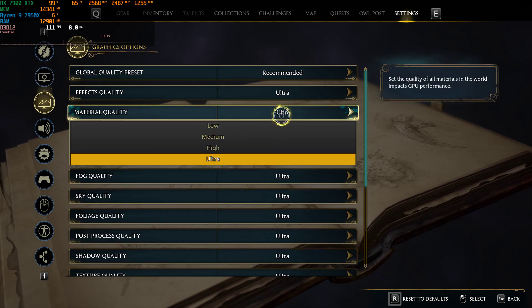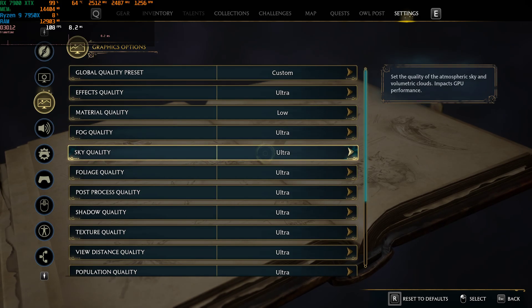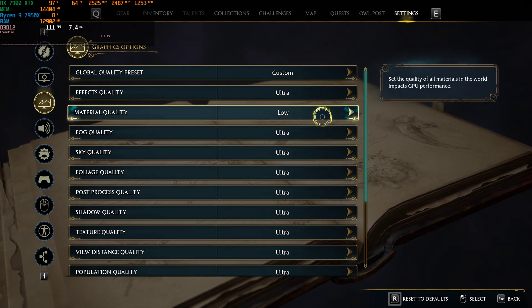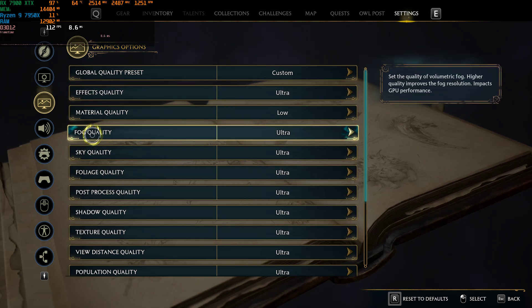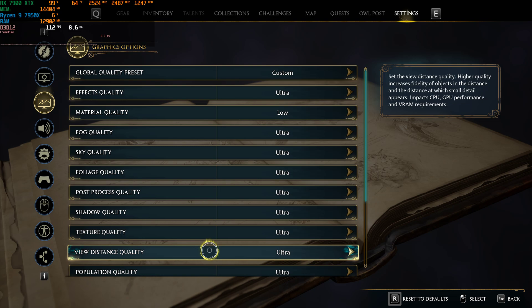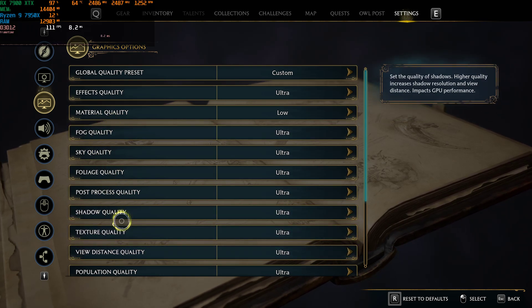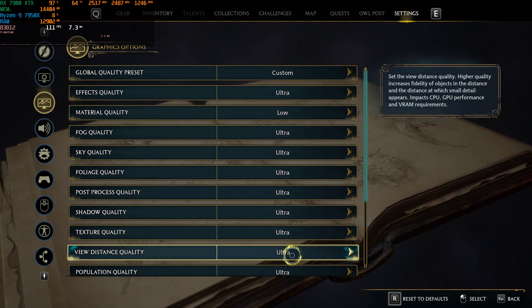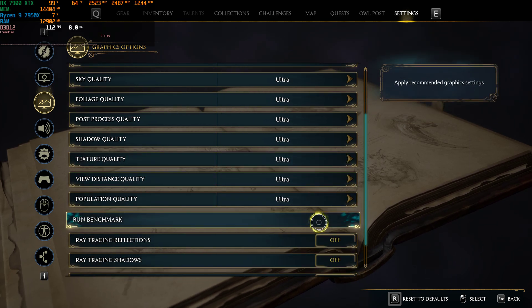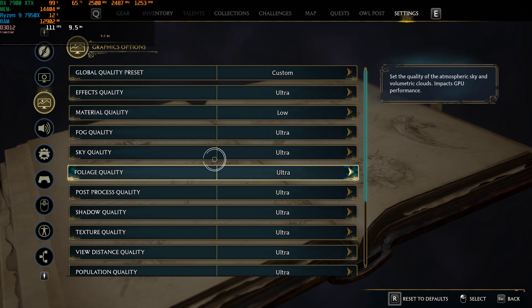Let's leave material quality on low so it doesn't distract us. From what I can tell, material quality doesn't really impact frame rate at all. A lot of these settings don't do a whole lot, except for fog, shadows, and view distance. When you're outside, view distance will heavily impact performance depending on your GPU's capabilities. We'll look at RT Reflections later, but for now we'll leave settings like this.